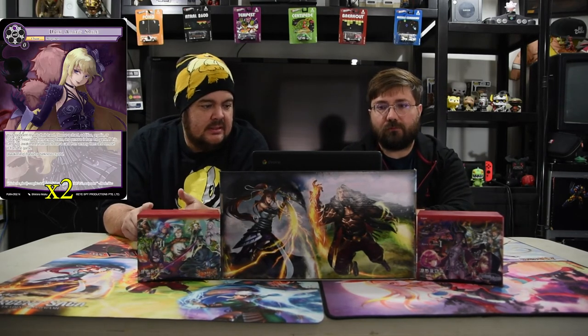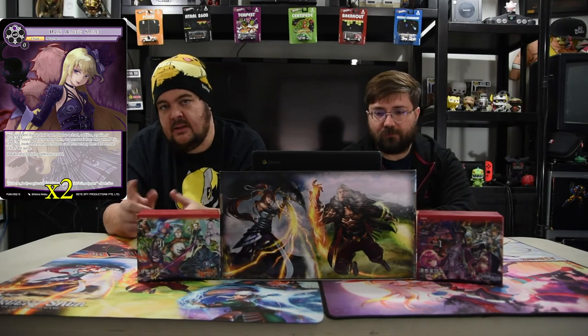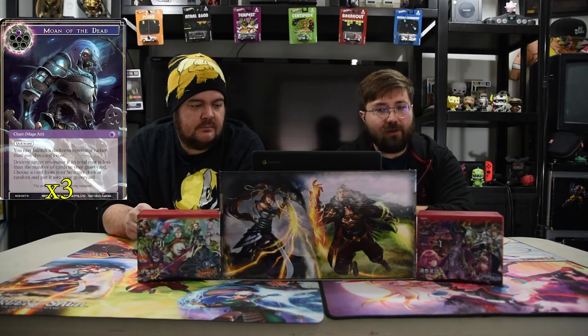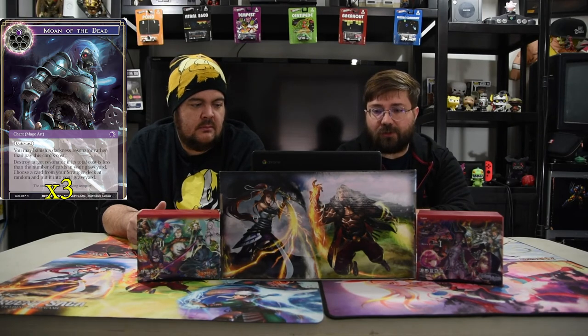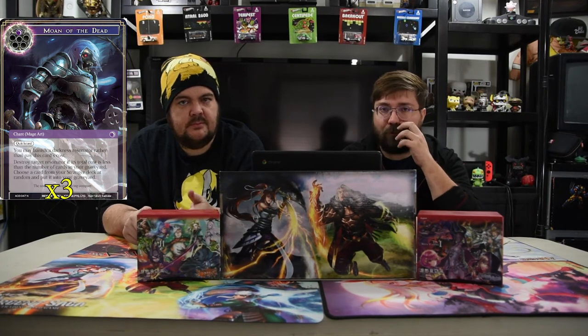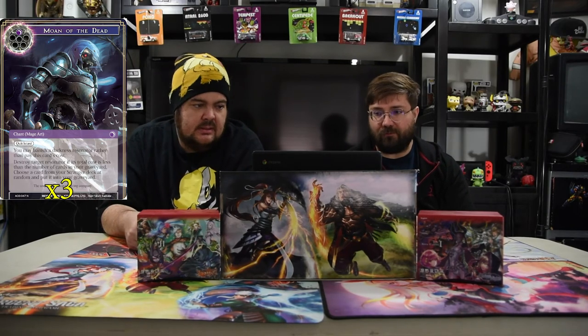The first spell we got is Dark Alice's Smile. It is one black, chant slash Mage Art. Your opponent reveals their hand; choose a chant, addition, regalia, or stranger from among them and remove from the game. It's still really, really strong. The next is Mode of the Dead — it's one darkness, quick cast. You may banish a darkness Resonator rather than pay this cost. Destroy target Resonator if the total cost is less than the number of cards in your graveyard. Choose a card from your Stranger deck at random and put it in the graveyard. You're going to have stuff in your graveyard, so it's pretty good. And it's also a Mage Art, so it triggers off of Raya — you kill Raya, kill their dude, get a free dude back to hand, and a free dude in the yard.